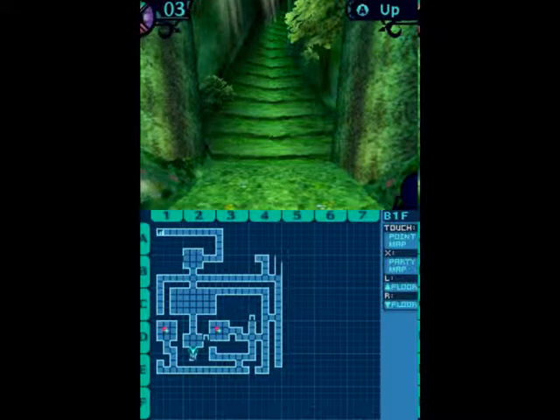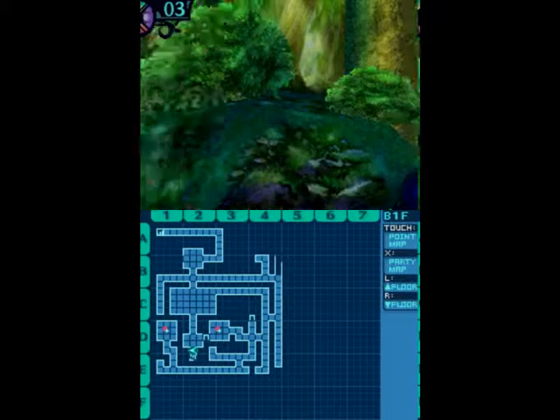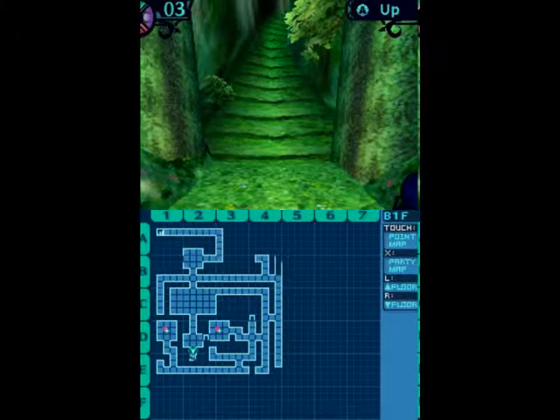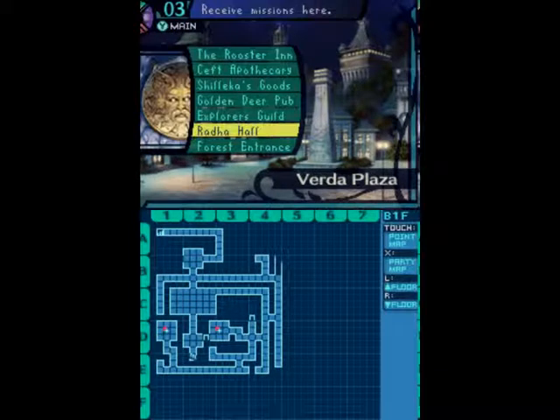Welcome back, folks, to Let's Play Etrian Odyssey with me, Ornery Mook. Last time, as you can see, we were over to the west where that chop block is, where my arrow is pointing. If you want to take a look at the map, I've actually filled in, or at least put walls around everything that we had before, so it looks a little bit neater. Right now, I'm actually getting ready to head up and turn this quest in, so let's go ahead and get to that.